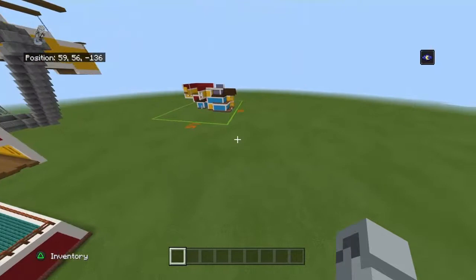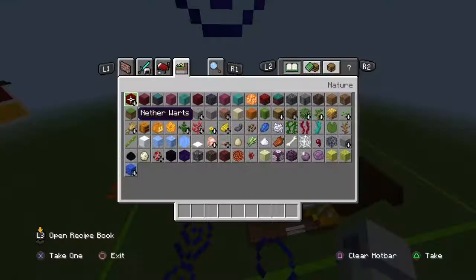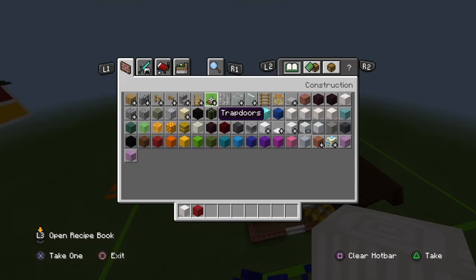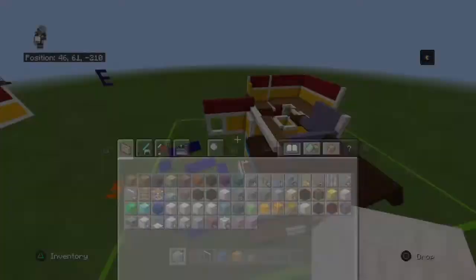So here is what you should have to start off. You're going to want to get out: pillar quartz blocks, red concrete, glass panes, light blue concrete, yellow concrete, oak wood slabs, dark oak wood stairs, and dark oak planks.